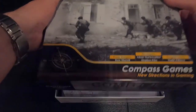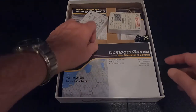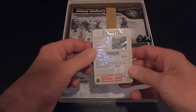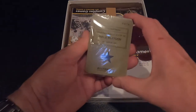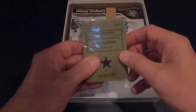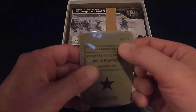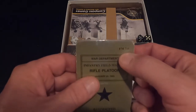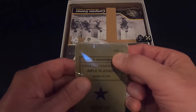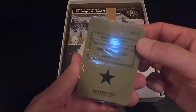Okay, shrink wrap's off, box top's off. We have a couple of decks of cards. This is the War Department Rifle Platoon — these are like field manuals. I'm an army guy; I spent my early years with the U.S. Army. This is FM 7-8, a field manual — that's cool, brings back old memories.